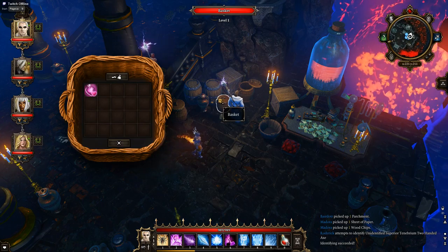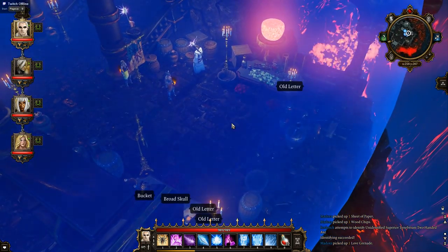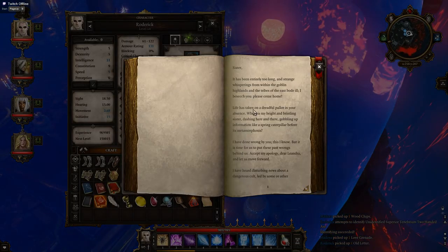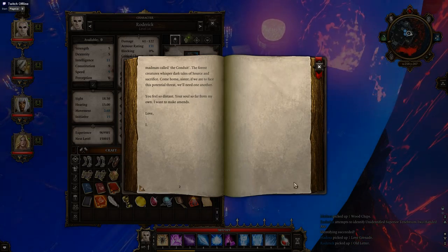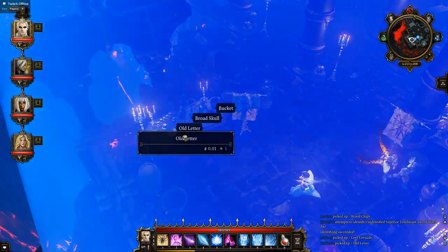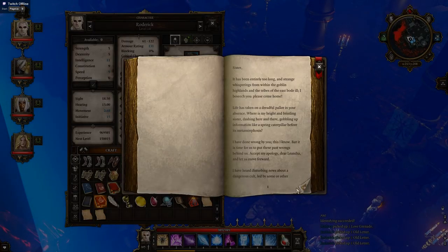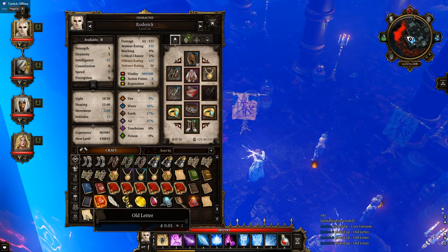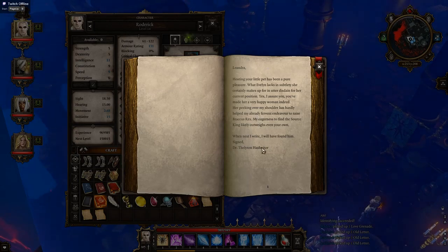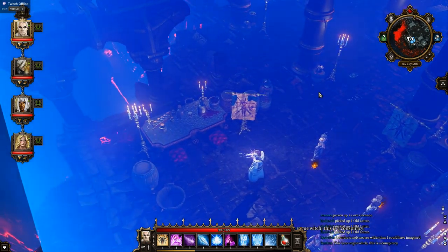Don't want that. Anything else there? Old letter — you can always pause this to read it if you like. Another old letter. Leandra's web weaves wider than I could have imagined. This is no rogue witch — this is a conspiracy. It most certainly is.